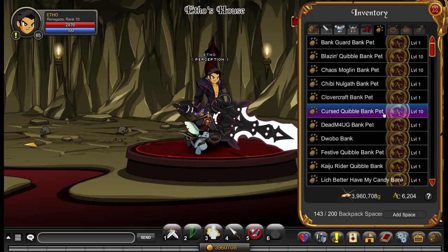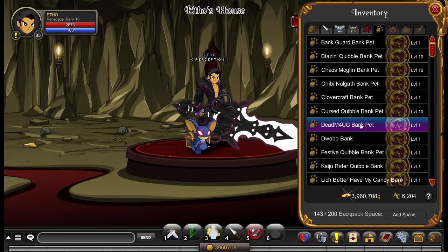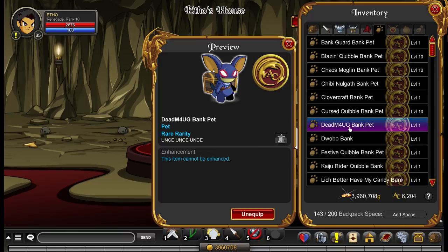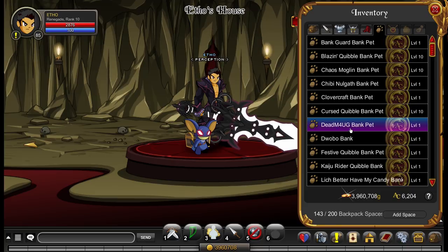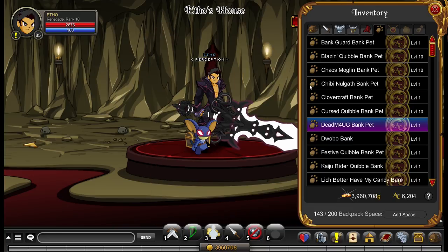Cursed Quibble bank pet — this is from the same Talk Like a Pirate Day that had the Cursed Naval Commander, either last year or the year before. It's quite a cool looking bank pet and fits the Cursed Naval Commander theme quite well. This is a parody of Deadmouse or Deadmau5 the EDM music artist — Deadmog, with a four instead of an A, just a little nod towards the musical artist Deadmau5.